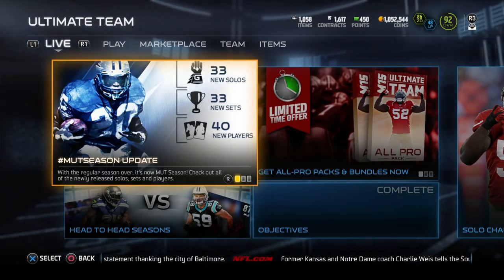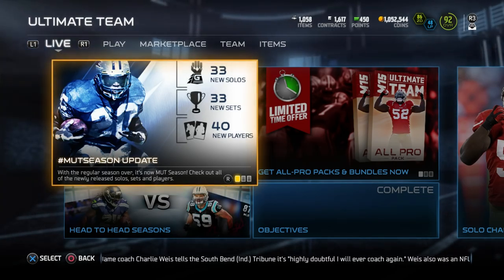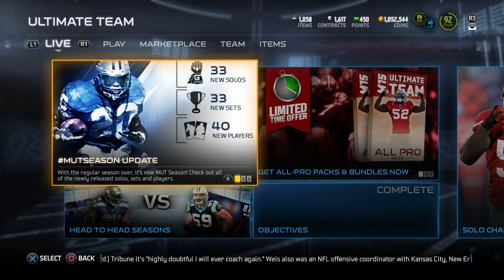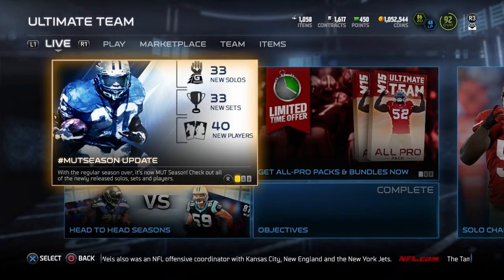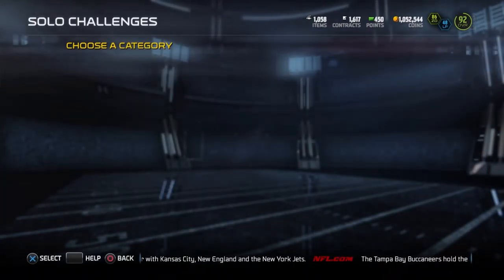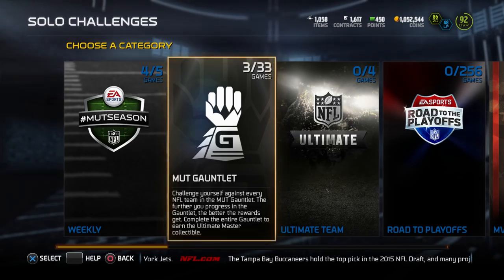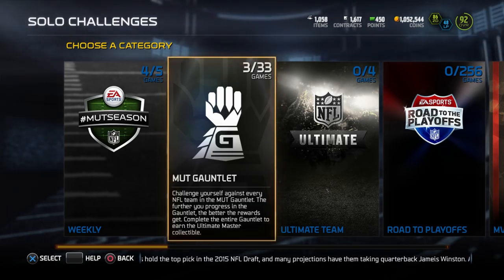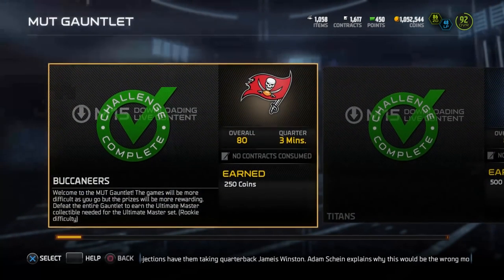Why you can make a ton of coins just by paying attention. The very first thing that pops up on my Madden 15 Ultimate Team screen when I hop in is the hashtag MUT Season update. With the regular season over, it's now MUT season. Check out all the newly released solos, sets, and players — and of course there's Barry Sanders on the left. Click on this and take a look at how many coins you can get by doing the MUT gauntlet. Challenge yourself against every NFL team in the MUT gauntlet — the further you progress, the better the rewards. Complete the entire gauntlet to earn the ultimate master collectible.